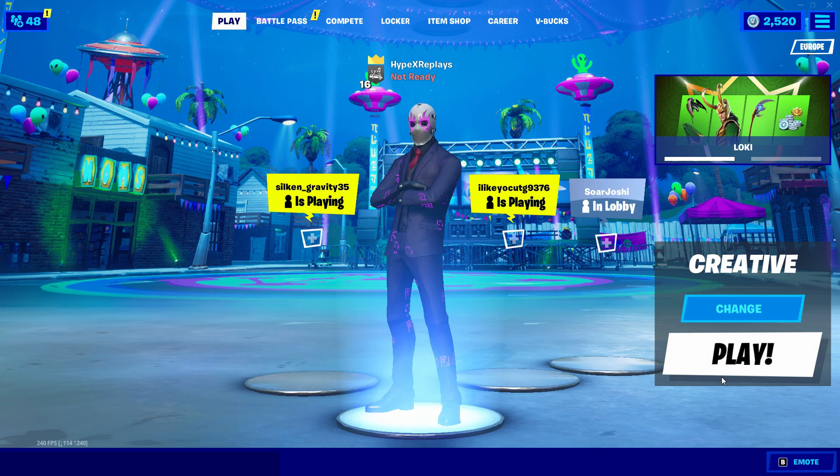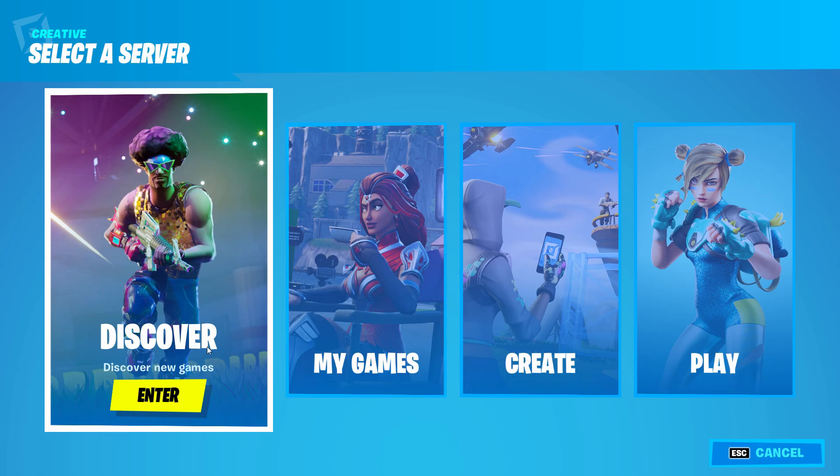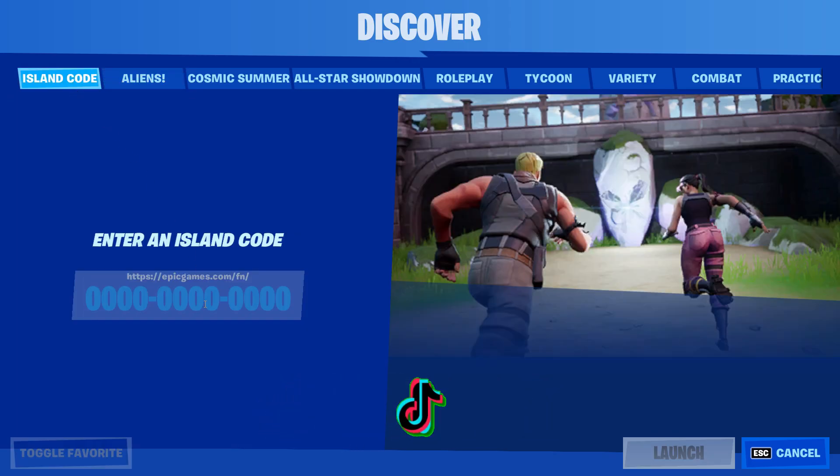The first thing you've got to do is go over to the Creative section and press play. When it loads, go over to the discover tab. In the discover tab, you're going to be putting in a code — I will be telling you the code and everything you need to know about it, so make sure you stick to the end of the video where I go ahead and tell you everything about this new Fortnite map, how to complete it, and all the new challenges.